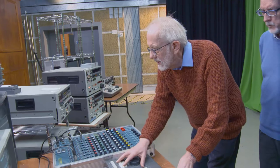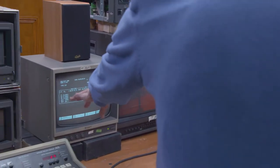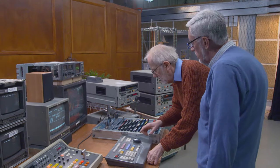There we go. You'd have different colours on that monitor, couldn't you, for the numbers, so it was easier to spot. But that's probably only a black and white monitor. Yeah, it was green — it wasn't fancy colours.